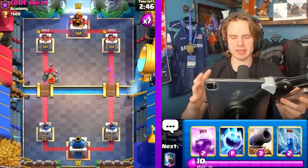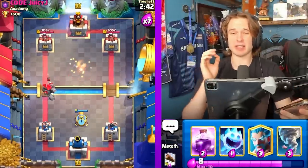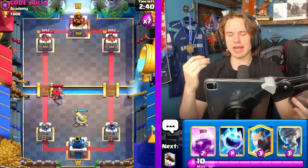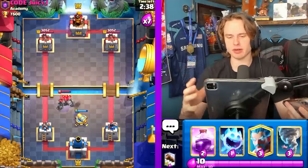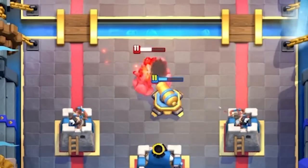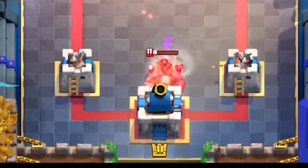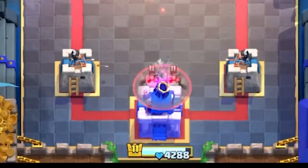The fourth and final section is Assisted King Tower Activations — activations that can only be accomplished in combination with some other card. For example, versus Golem: once the Golem is able to kill a cannon, then and only then can you pull the Golem to your King Tower. It's impossible to do it otherwise.